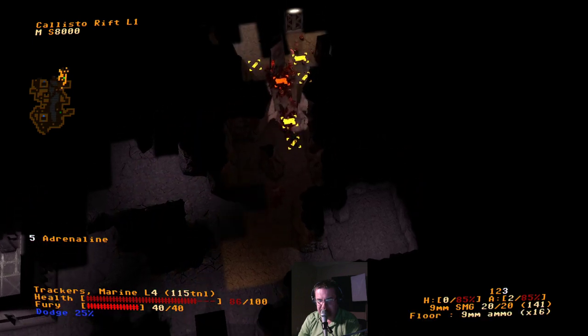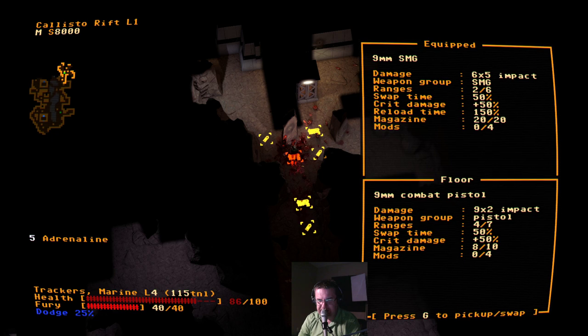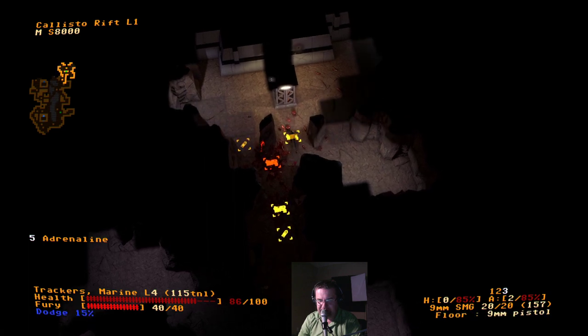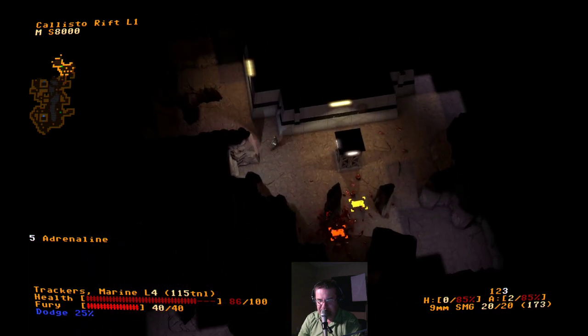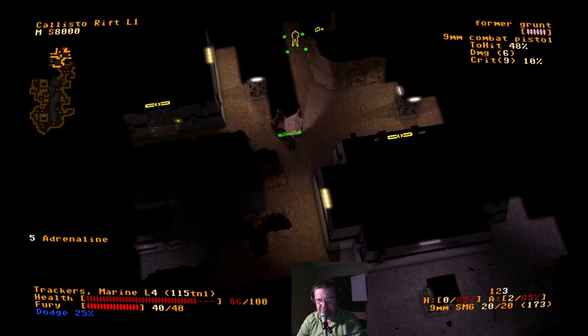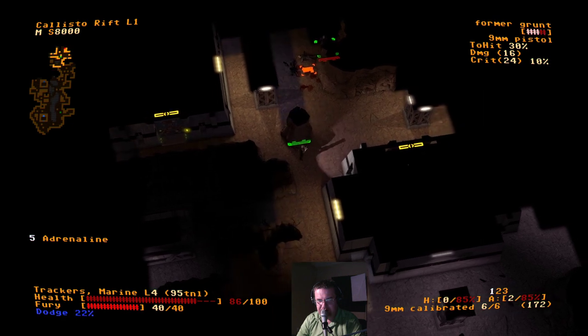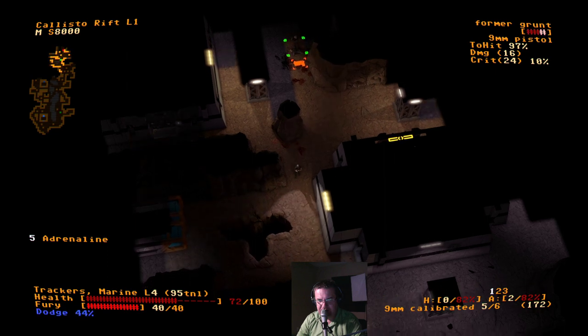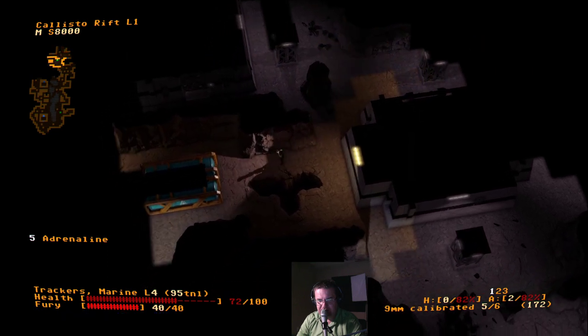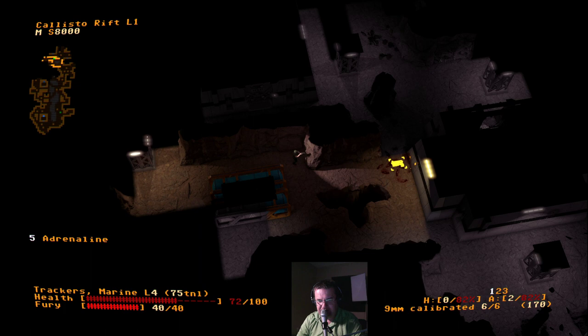There's an orange weapon there — a submachine gun, but we already have one and it's no better, really. Pick up some ammo. We are starting to run a little bit low on 9mm, so we need to start using the shotgun or the pistol more. Wait, wait, fire. Good. I'm using the pistol — yeah, that's fine.